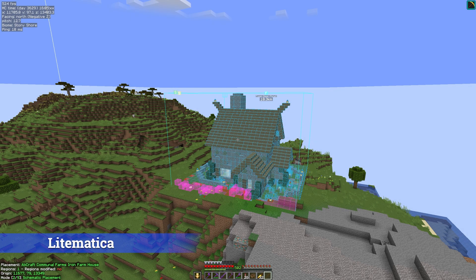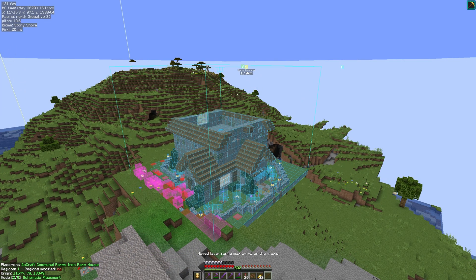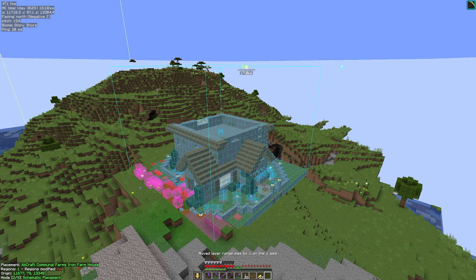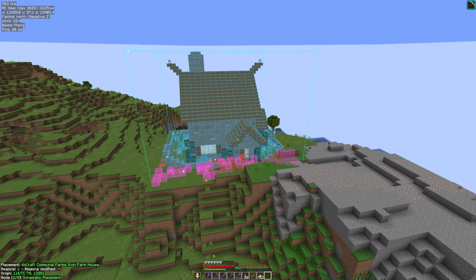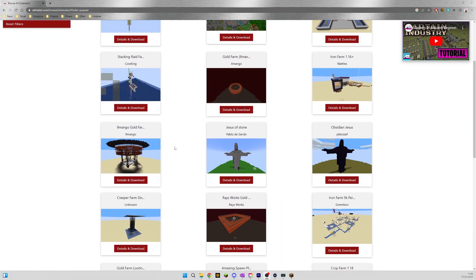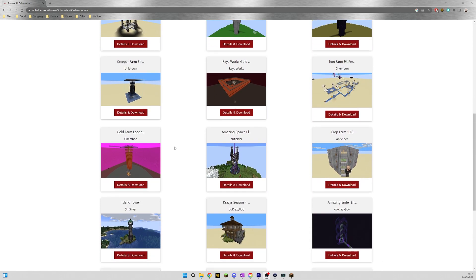Litematica is our next mod and it's the ultimate schematic mod. If like me you prefer to design your builds in creative then rebuild them in survival, you can with this — it makes it so easy. You make a litematic in creative, then you open it up in your survival world and you can build it layer by layer, choose where to place it, all that kind of stuff. What's more, you can import any creation you like, and if you head to abfielder.com you'll find hundreds of Litematic files from all your favourite content creators. It makes building so simple.